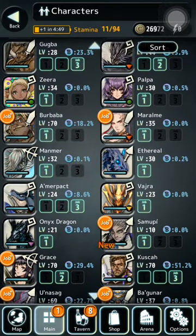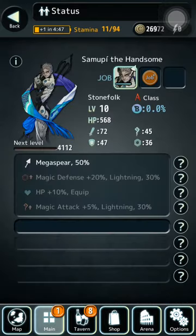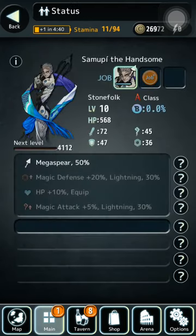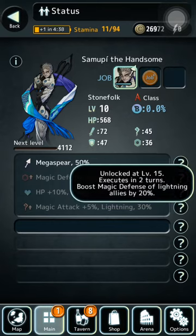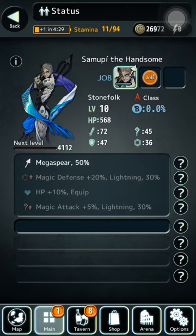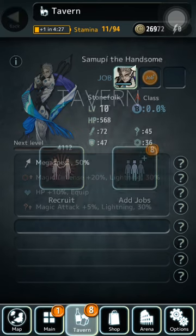Let's see, Somoopy. It's a spear. Lightning attack, lightning attack. I think he probably has magic defense. Who's magic defense of lightning allies? Who's magic attack of lightning allies? So I guess this guy's more of a support, or that's what it seems like. I don't know what he does for his other jobs yet.